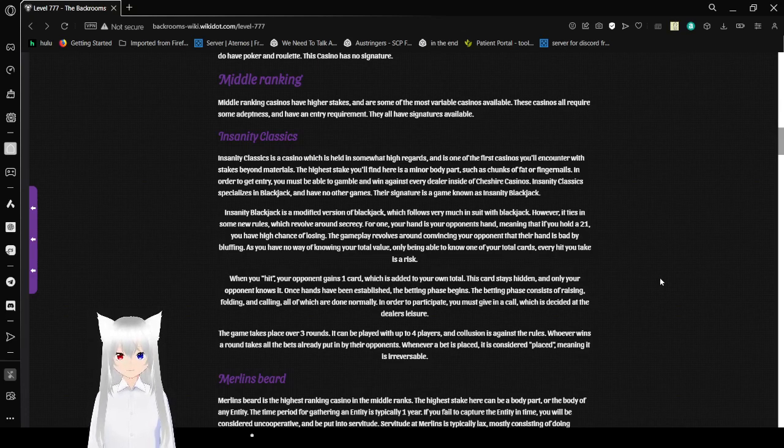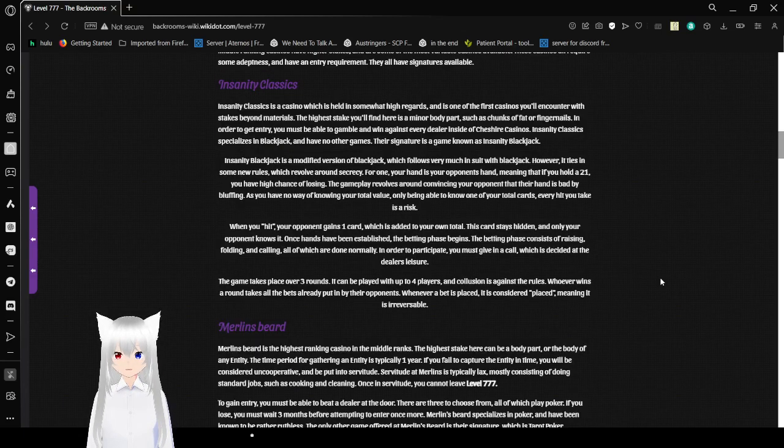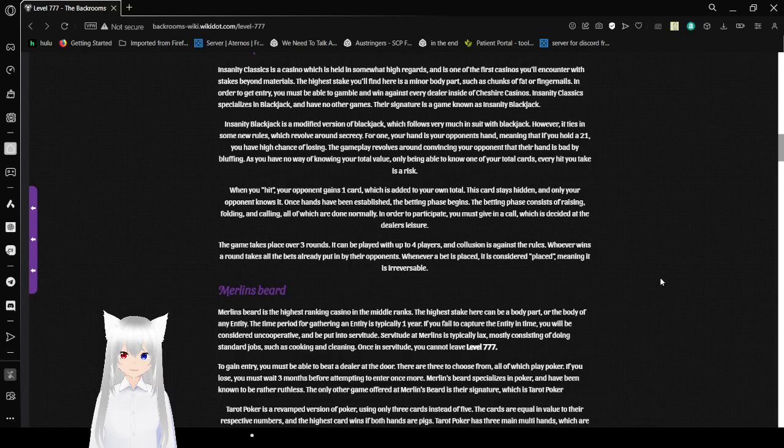In Insanity Blackjack, your hand is your opponent's hand, meaning that if you hold a 21, you have a high chance of losing. The gameplay revolves around convincing your opponent that their hand is bad by bluffing. You have no way of knowing your total value, only being able to know one of your cards, so every hit you take is a risk. When you hit, your opponent gains one card added to your total — that card stays hidden and only your opponent knows it. Once hands are established, the betting phase begins, consisting of raising, folding, and calling.